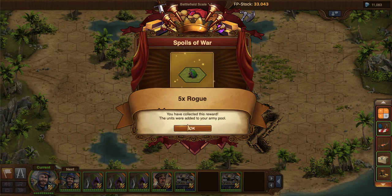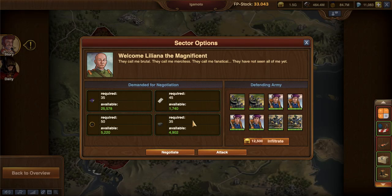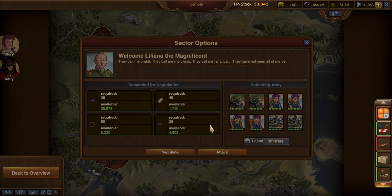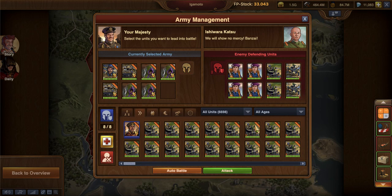There's a spoils of war — I just got five more rogues from it. That's from the HC castle. Let's go in again. You guys can see this a little bit faster because I'm more used to it. We're going to do the same exact pairing because I liked it.